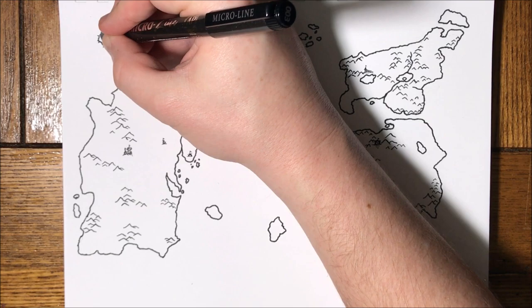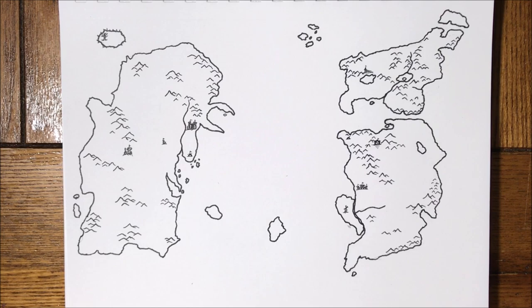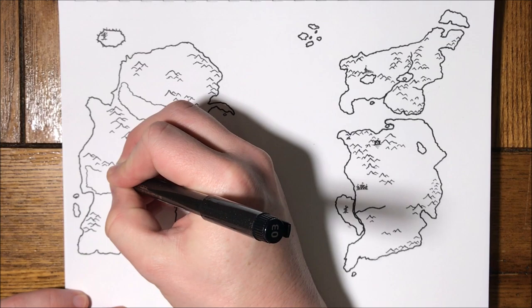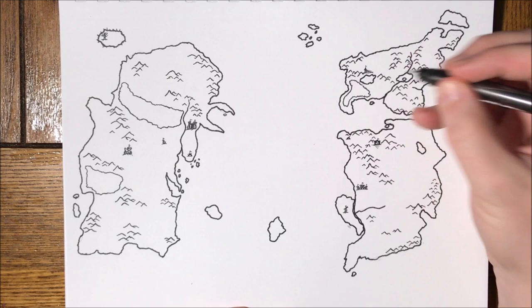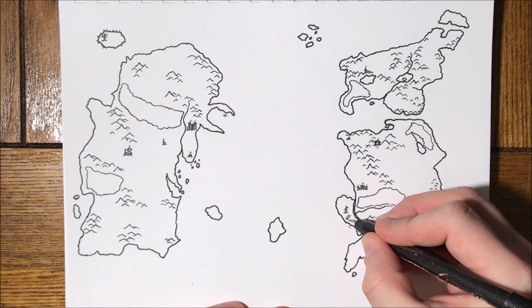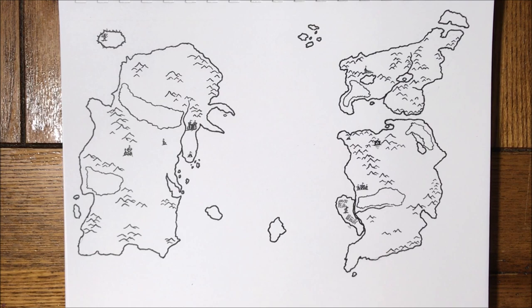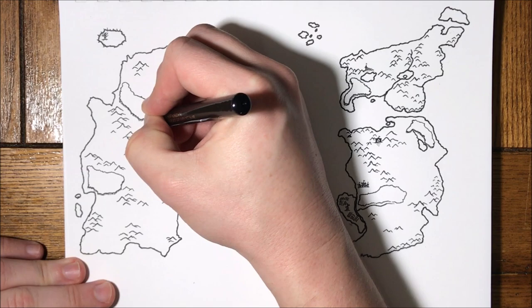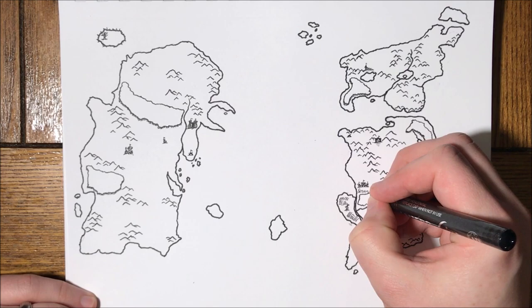Teldrassil isn't much of a thing in vanilla if I remember correctly, but there's a big empty spot and I've got to put something there, so I'll squeeze in some trees. In some spots there are clearly forests around - like Silverpine Forest up there. We've got the Wetlands, and Elwynn Forest just south of Stormwind City. I try to squeeze those in how they fit, stretching a little bit further than just being a zone wall blob. I'll add tree trunks in there - just little dashes - then add more details to make it look like a forest rather than just a blob.